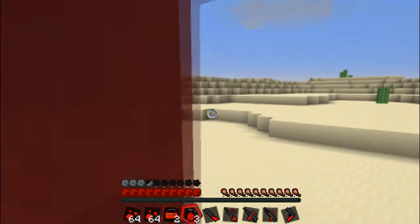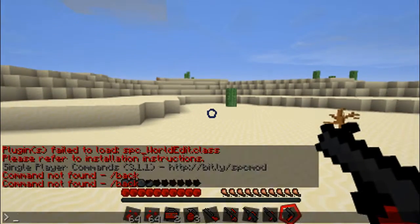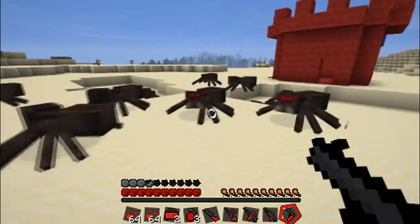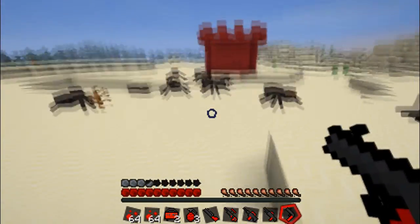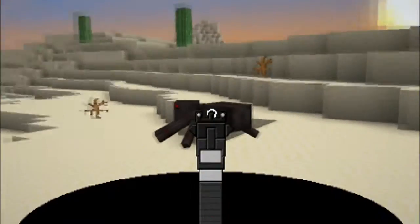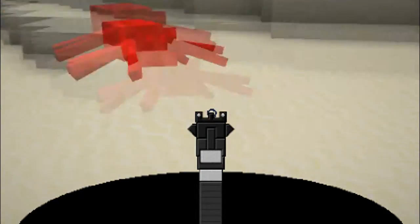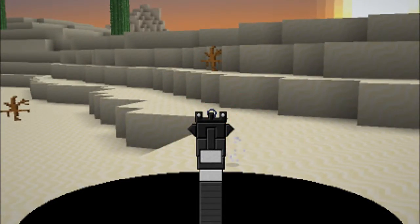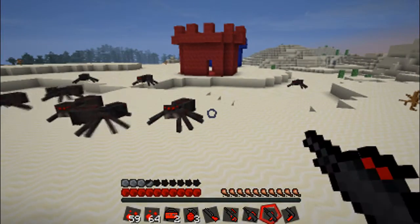We'll show you each gun individually. Let's spawn some mobs in here - we'll spawn ten spiders. They're not hostile, just very loud and annoying. So we'll show you how you can zoom in: if you left-click once, it zooms in for you, which is pretty cool. Then you right-click to fire.